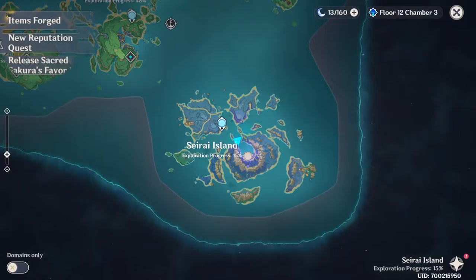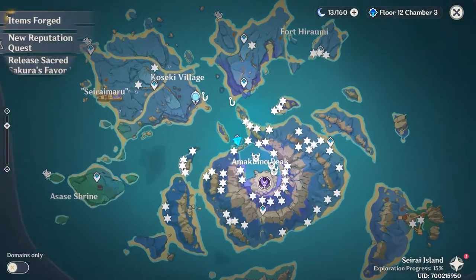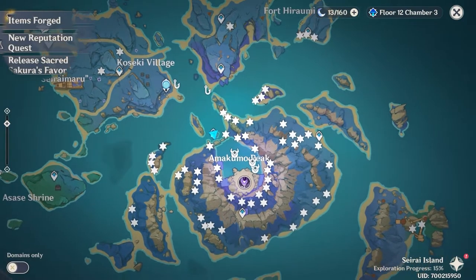Hey guys, LePay here. Today I will show you how to do the puzzle in Searide Island in order to make the water disappear. You will need to first do the other world quest, Searide Storm Chasers, in order to unlock these waypoints. So if you haven't done that, I will put the link to that video in the description below.